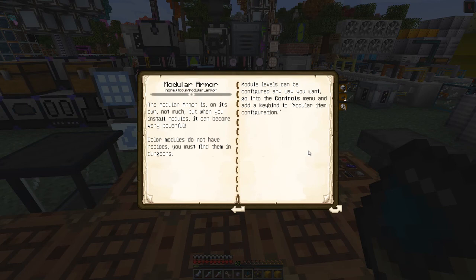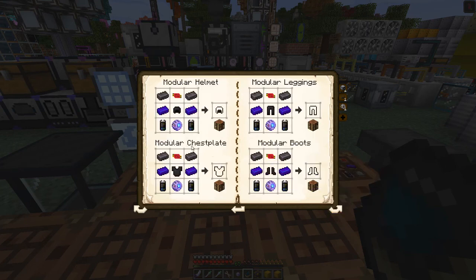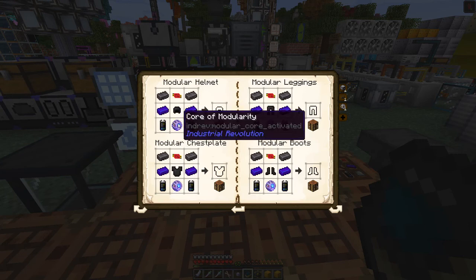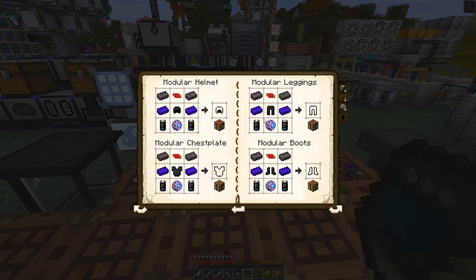So I've got the book here, opened at the right page for modular armor. It says it doesn't do much until you install modules in it. Color modules are only available from dungeons or chests found in dungeons, which we've got a few of. Module levels can be configured by going into the controls menu and adding a keybind to module item configuration. We're not going to do that just yet. So what we need basically are these core modularities - charged cores and modularities - and then you can build the different components.